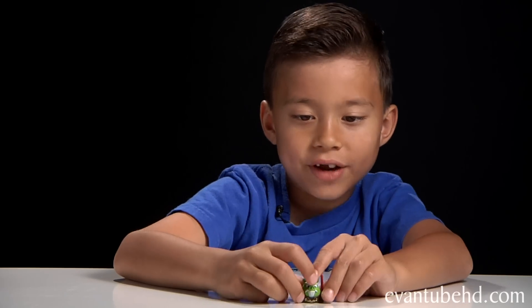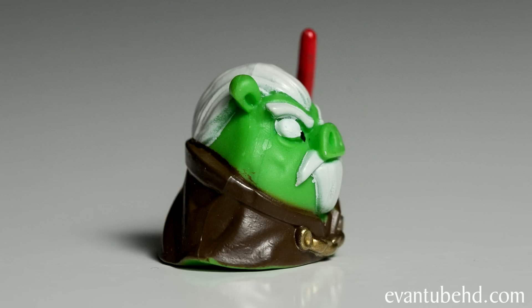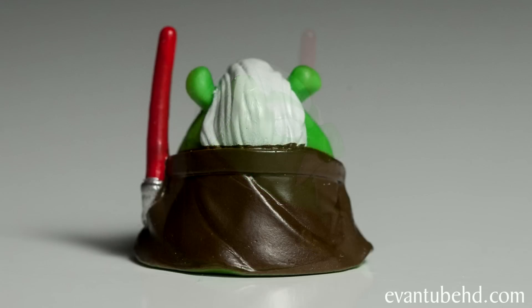Now onto the two figures we get. We get the exclusive Count Dooku pig. This guy's got white hair, a white mustache and a little beard, white eyebrows, and a brown cloak. He's got a little gold clasp, a red lightsaber, and a mean look on his face.